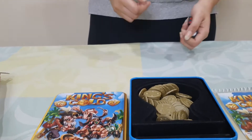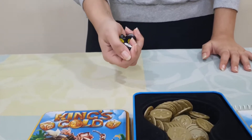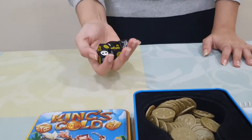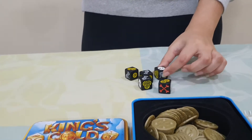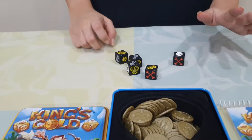With every turn, the player gets to roll the dice 3 times and they have to win based on the different combinations that the dice forms. Every time there is a skull that comes, that die is frozen and cannot be rolled again.